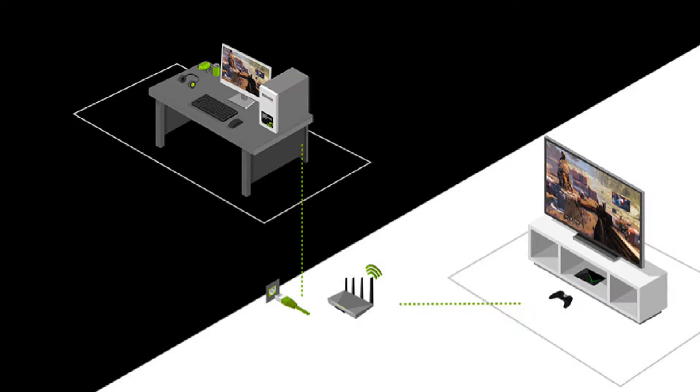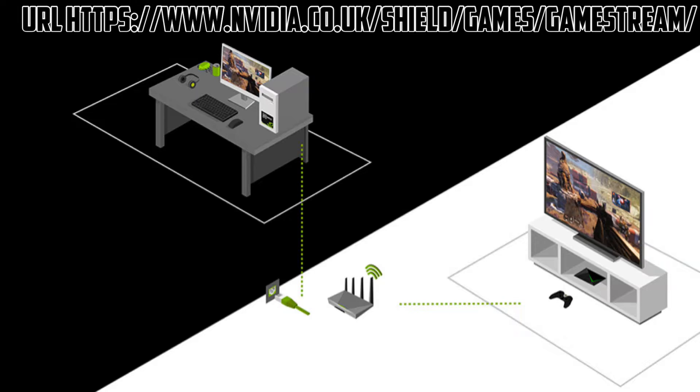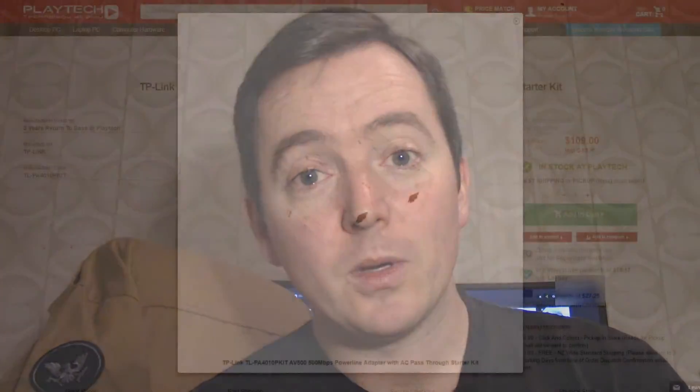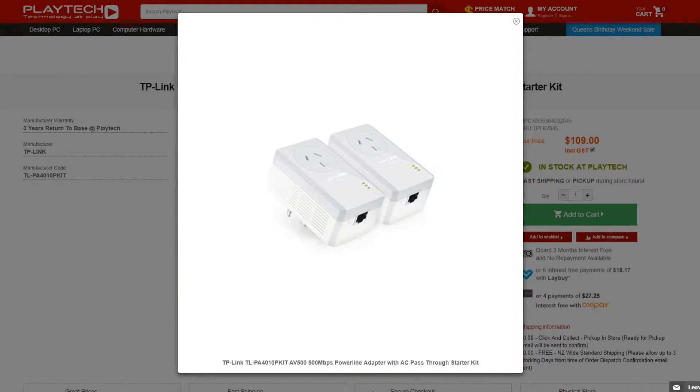The second thing you will require is a really good wireless router in your house. For the best experience, the computer that is going to act as your GameStream server needs to be wired to the router. If you don't have that capability, consider picking up something like a powerline adapter, which gives you a wired network run between the power cables of your house — plug-ins that go into the wall with a network cable. One goes where your router lives and the other goes where your computer lives, giving you a stable, low packet loss wired connection. That's a pro tip.